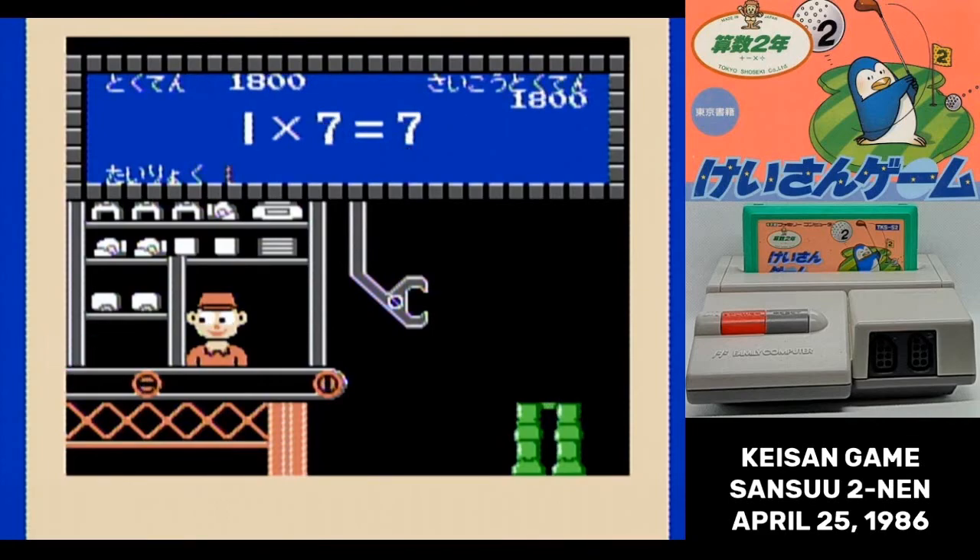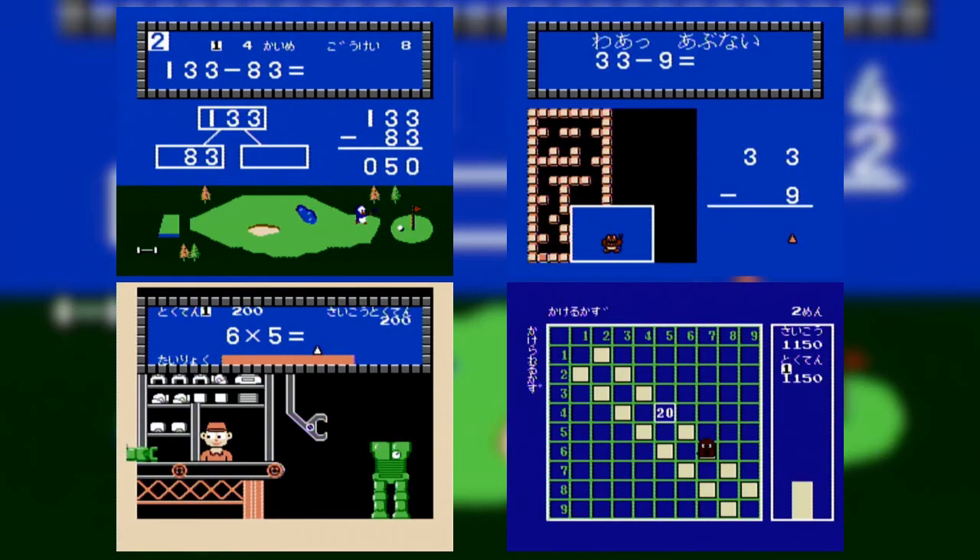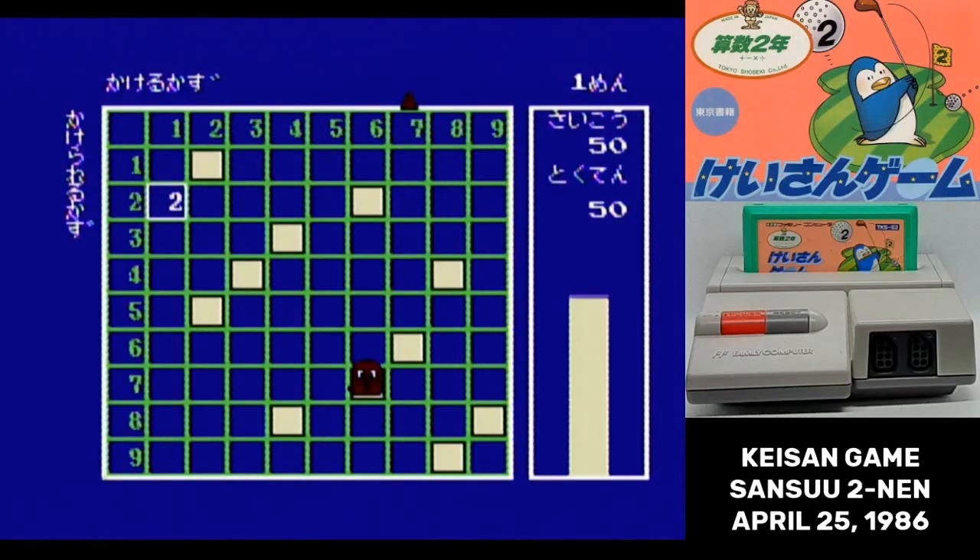Let's start digging into this one. Once again we have a set of four mini-games each with two levels, though the level determines how difficult it is to play the game rather than how difficult the math is. The mini-games this time are much less action-orientated.